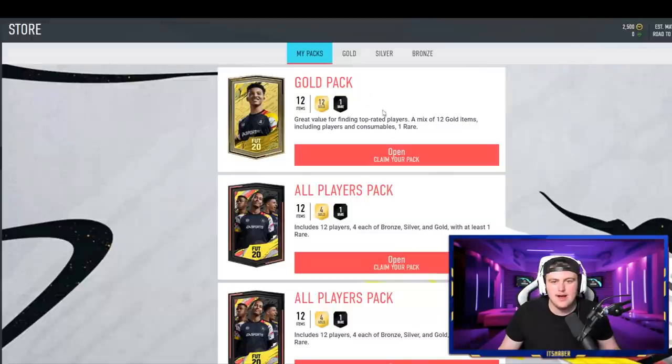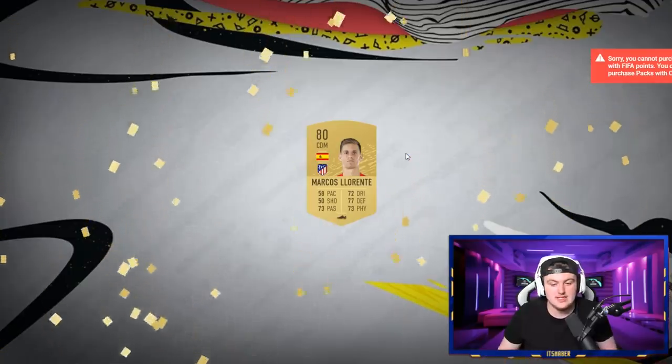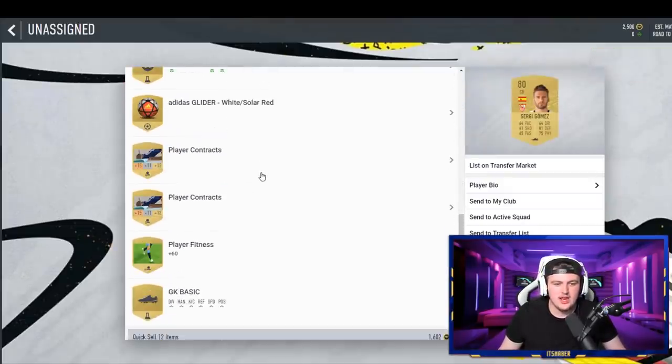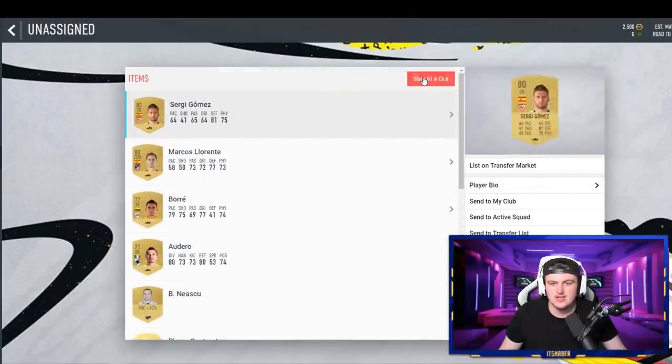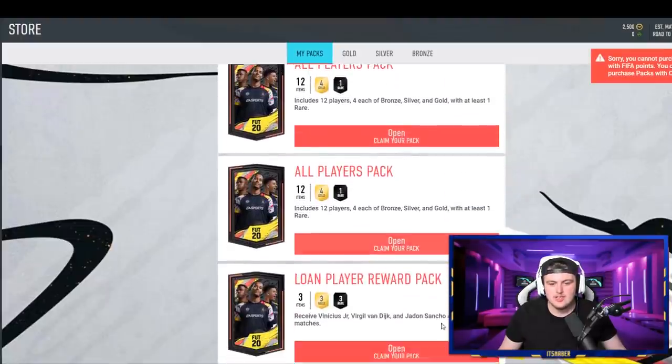We're going to open up our welcome backpacks and see if we can get anything decent. We've started off with a Marcus Lorente and a few non-rares, really. We're never going to get anything in these kind of packs, but I will take these. We've got an anchor chem style that's decent — they usually go for about a thousand coins. We'll store that. It's a nice start. We have four all-players packs to do and a lone players pack.